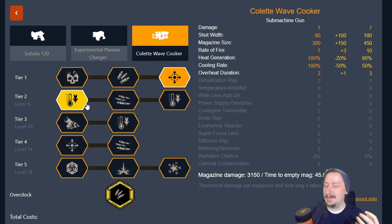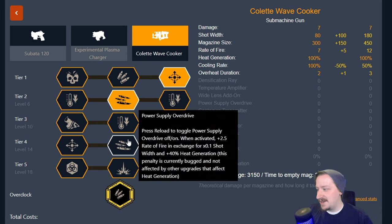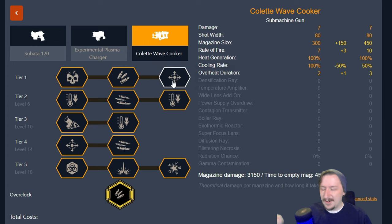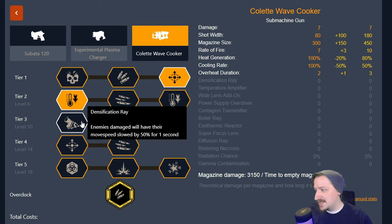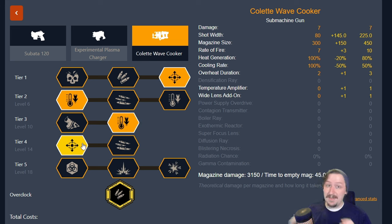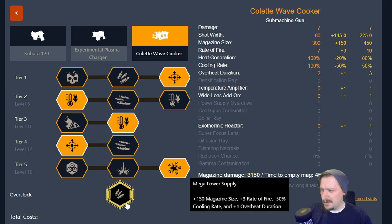You can go with a full DPS build — taking the larger power supply and overdrive, then going with damage to clear acid spitters and web spitters super fast, though you can still overheat easily. For a general purpose build, I'll go with either the lens or the ammo in tier one, heat sink in tier two, either the slowdown or temperature amplifier in tier three, the wider lens in tier four for that really big lens, and then the exothermic reactor to trigger thermal shock multiple times. This is probably one of my favorite overclocks for the wave cooker — the downside isn't bad as long as you're not overheating too often.